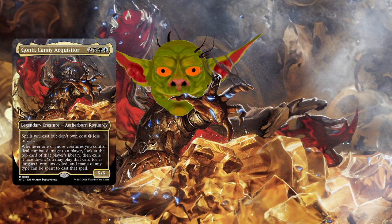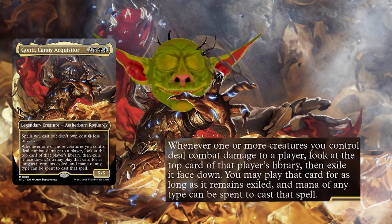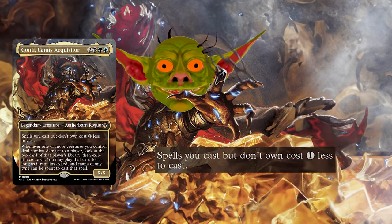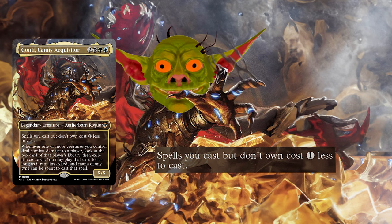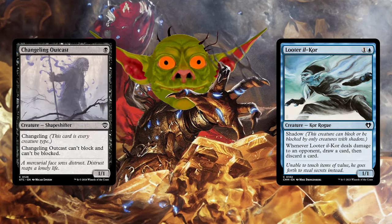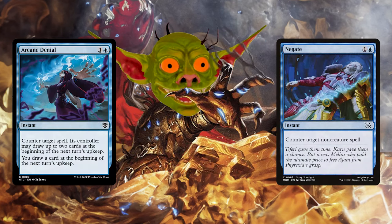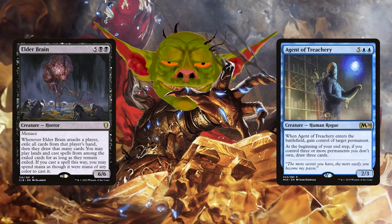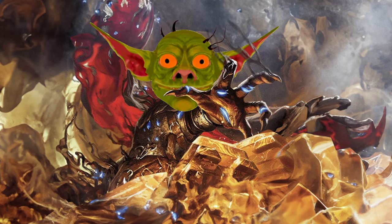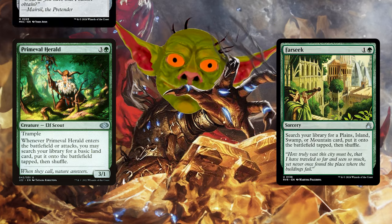If you've got sticky fingers, you're going to love this deck. Gonti secretly steals cards from the top of your opponent's library every time one of your creatures connects with them. Then he lets you cast those cards at a discounted rate using any color mana. We're going to be spitting out evasive creatures, drawing a lot of cards, stacking up on counterspells, and putting our opponent's decks to work against them.